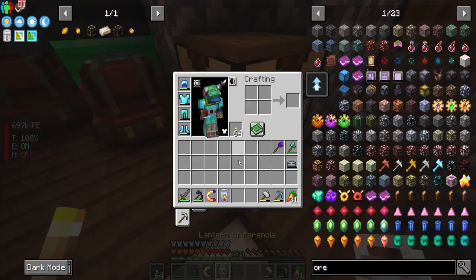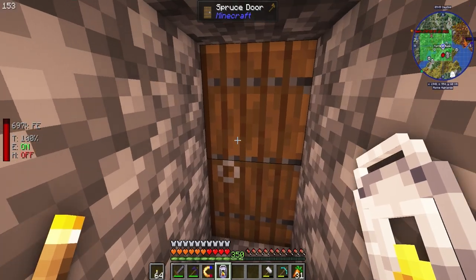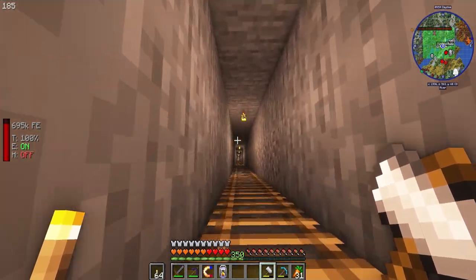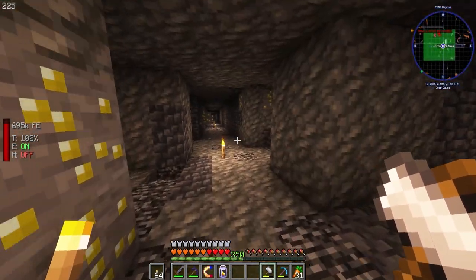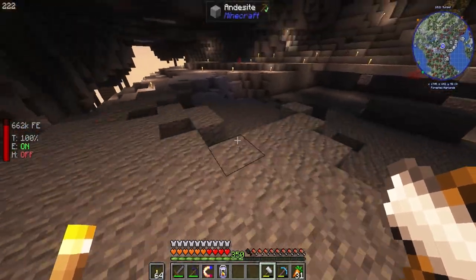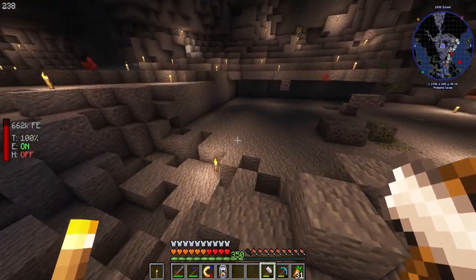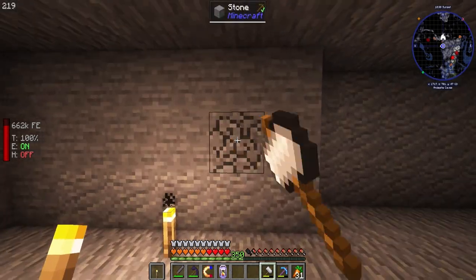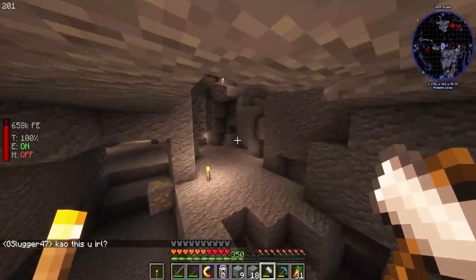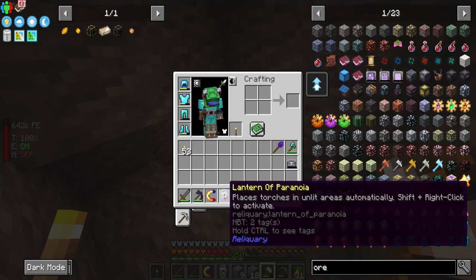I found this really cool thing — it's called the Lantern of Paranoia. It places a torch in unlit areas automatically. So if you have torches in your inventory and you're mining — I've also been using a backpack — it is amazing. Let us find a dark cave; this is where I've been mining. There you go, so it's in our inventory and you can use one in your offhand still and it will place it automatically. Just mining in a straight line is amazing — very cool, so I highly recommend if you guys are doing some mining to get that.